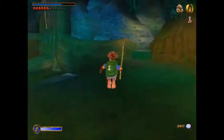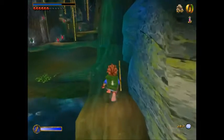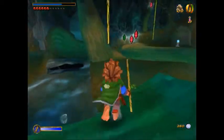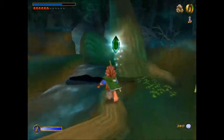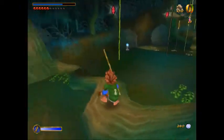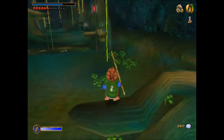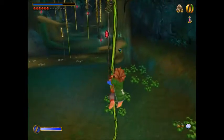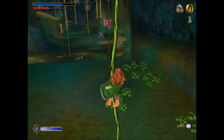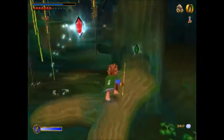Before I go forward I'm going to go this way, jump on this vine, and then this one will lower. There's a lot of backtracking in this level. Jump on this vine and this one will lower. Brown vines are rotten — they will break if you stay on them too long, so you have to be really careful.